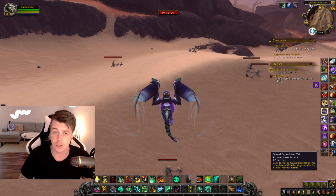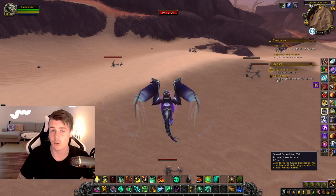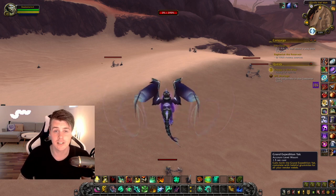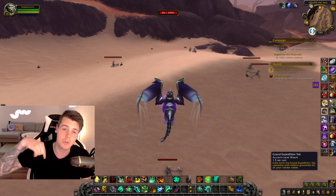If you guys are struggling to make gold on retail, there's the 0 to 10 million gold guide. Or if you're still playing Classic TBC or just want to get ahead when Classic Fresh starts, I do have guides on all of those expansions. If you use the code Shadowlands, you will get them for 50% off. Make sure to check them out in the description down below or in the pinned comments.